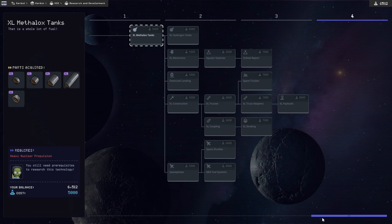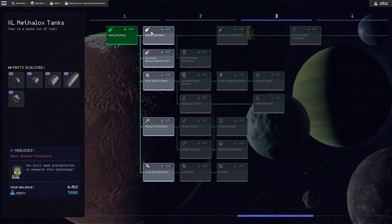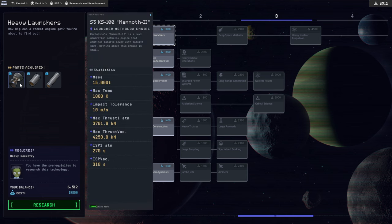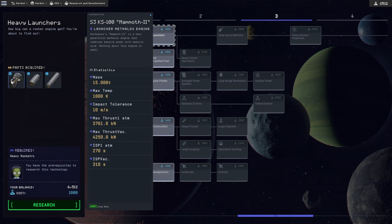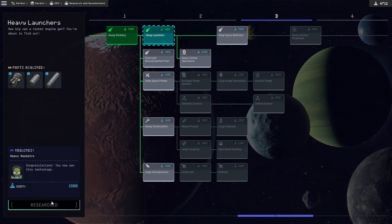These are the 5-meter tanks up here. Right now we have 6,512 science. I feel like we'll want these tanks, but the Mammoth 2 might be a little bit too big for what we're going to be able to wield as far as tankage is concerned. But let's just research that.